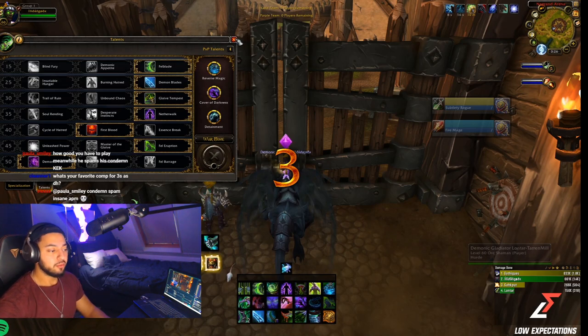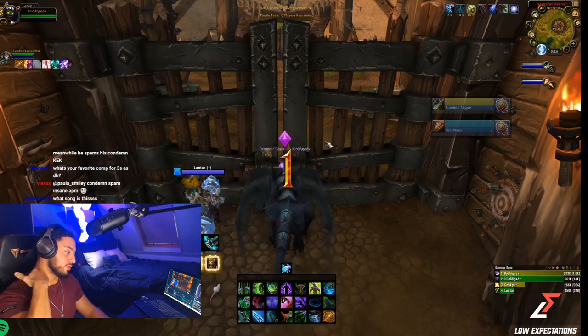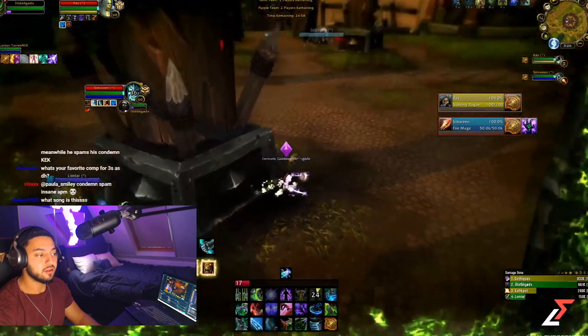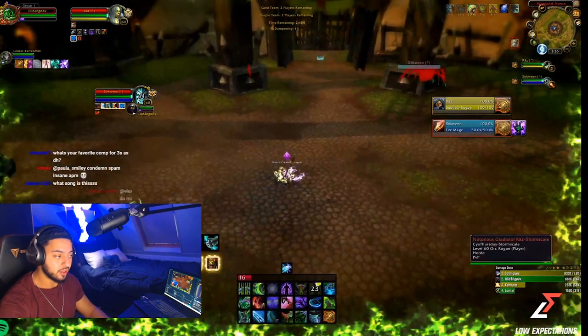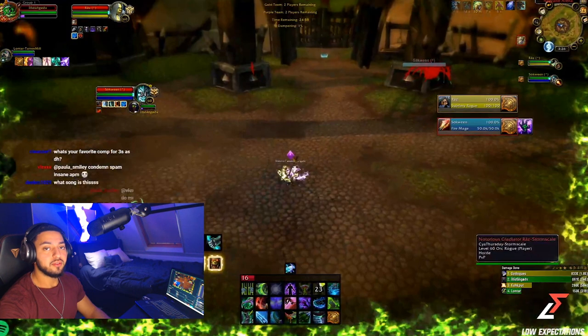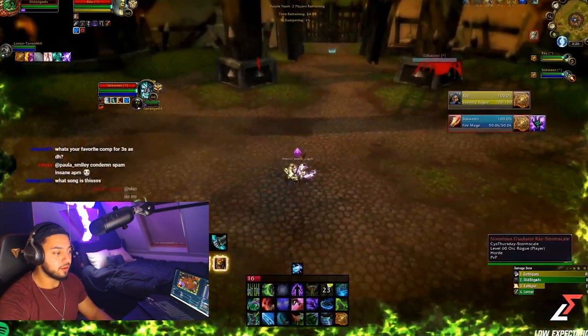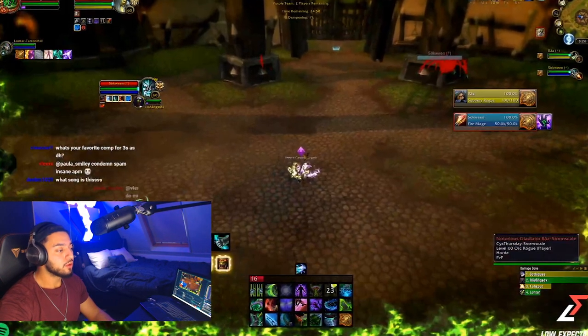Rogue Mage applies the same way in 2v2 and 3v3. I'm playing with Reverse Magic, Call of Darkness, and Netherwalk to be super tanky. I also have my Darkness legendary, so my Call of Darkness will save me and I don't have to trinket some goes. Rogue Mage works like this: if you have trinkets available, you will not die.